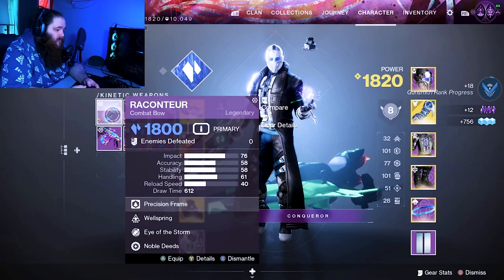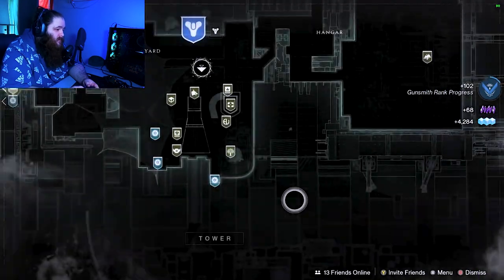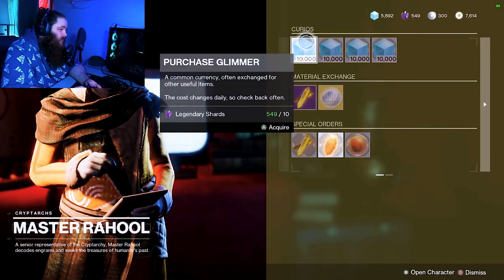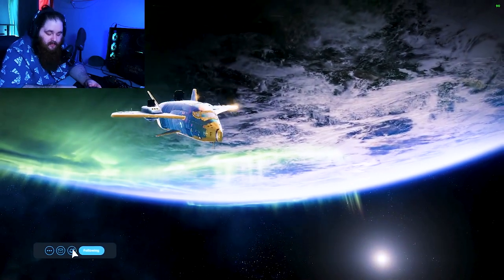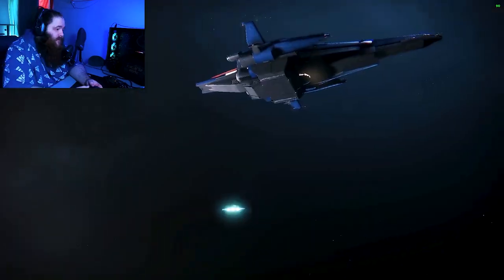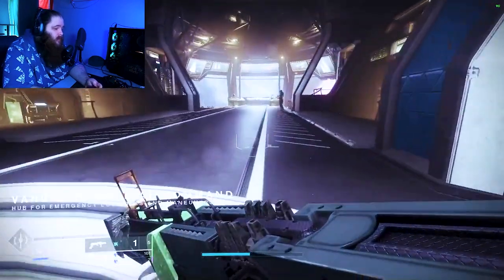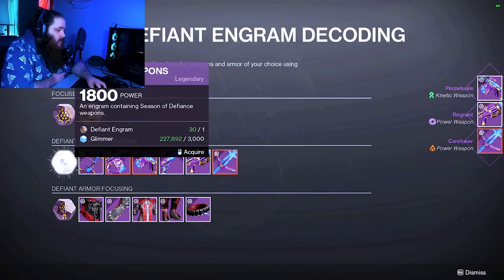I'm out of glimmer — I didn't expect that. I guess you can't really open 100 engrams on 250k glimmer. We'll return momentarily. Quick trip to the Tower — I'll just buy max glimmer, I don't care. I'll gain all the legendary shards back by dismantling gear. I really need to raise the glimmer cap though. We're back — we got a red border for the sword, let's go!